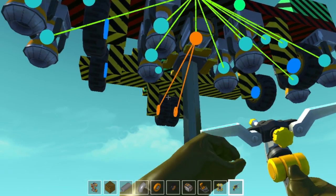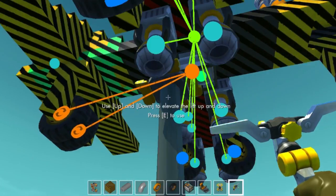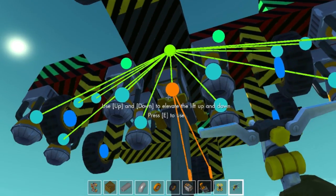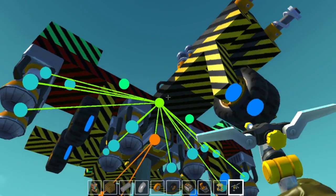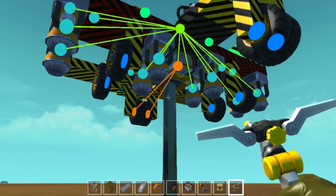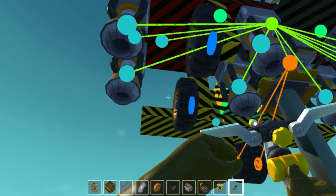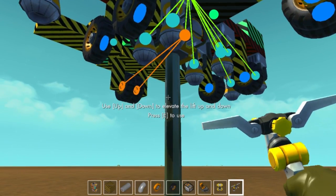You don't have to attach anything to the motor — the only thing attached to the motor is the wheels, so they go forward and backward. Everything has to be attached to the main driver seat. The front tires just rotate on their own, and the same goes for the tires on the side.